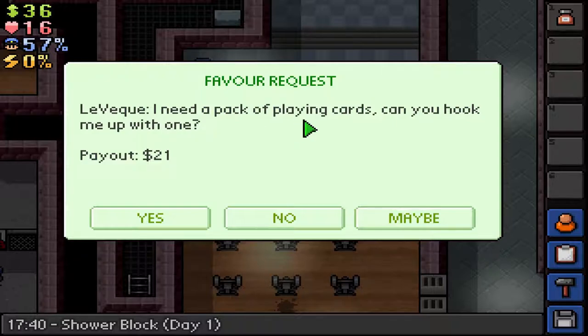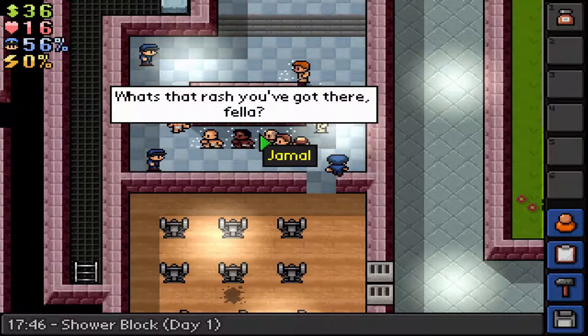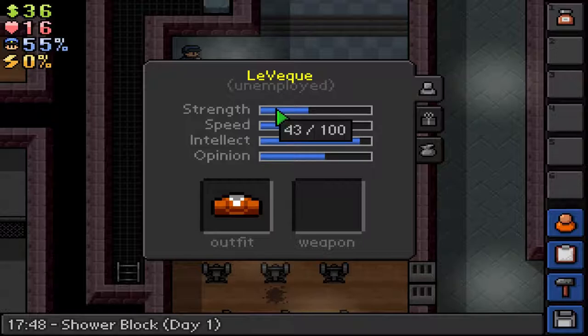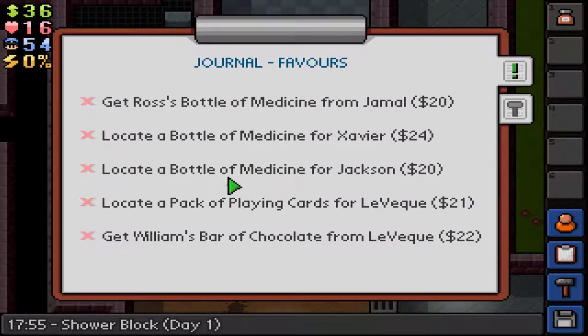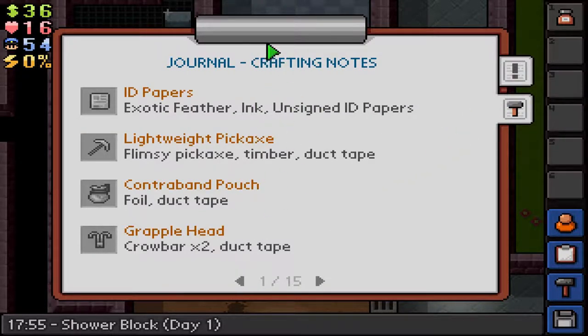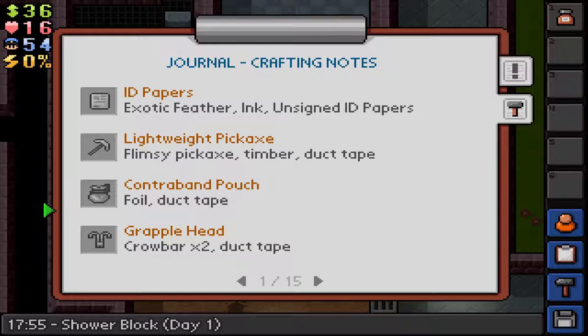William says his bar of chocolate did a vanishing act and suspects LiverQ is to blame. LiverQ isn't that strong — we might be able to take him. I'll go for it — that's good and easy money. Down here we have our journal, where we can see our favors and our crafting notes. Because I've played this before, all the crafting recipes are already unlocked. I'll see if it's possible to delete them so we start fresh.